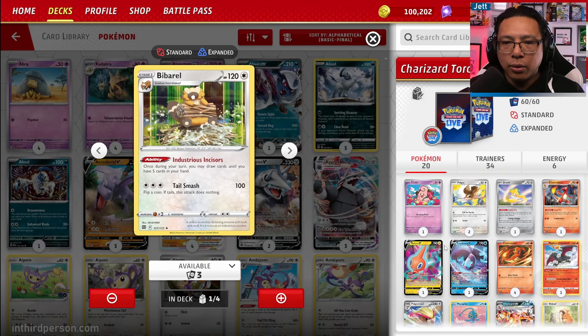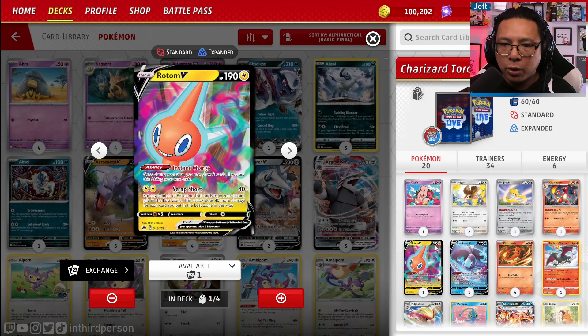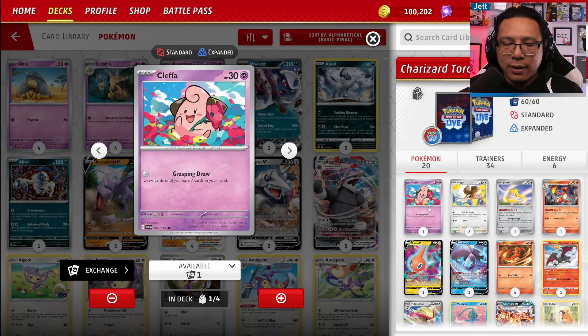We also have some extra ways of drawing cards at the beginning of the game. Rotom V with Instant Charge lets you draw 3 cards at the end of your turn. And then we have Cleffa, which is a new innovation in Charizard — turn 1 going second, you get to use Grasping Draw for 0 energy and draw cards until you have 7 in your hand. There are times where Cleffa is fine and you don't want to bench Rotom. Cleffa is great if you have fewer than 7 cards in hand; if you just need 3 cards, Rotom is plus-3 versus Cleffa's up-to-7.